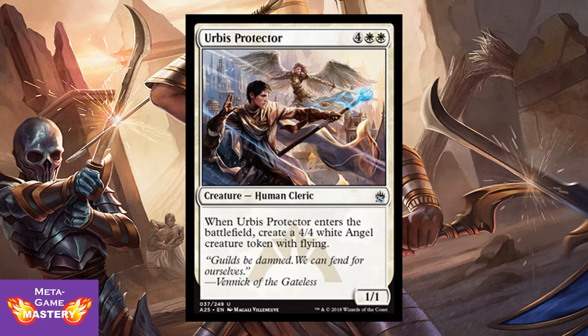Urbis Protector is 6 CMC, 4 colorless white-white, for a 1/1 human cleric. When Urbis Protector enters the battlefield, create a 4/4 white angel creature token with flying. You're paying 6 mana and getting 5 power, 5 toughness, 4 of which has flying — that's already good value. On top of that, this is very exploitable: go ahead and flicker this, reanimate this, get this guy in play over and over and create your angel token army.